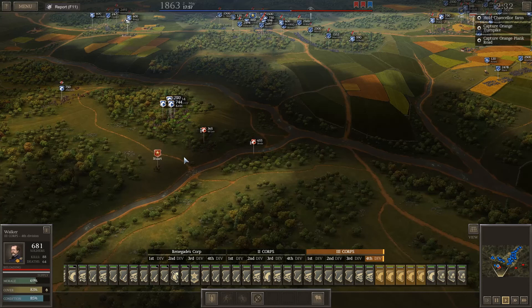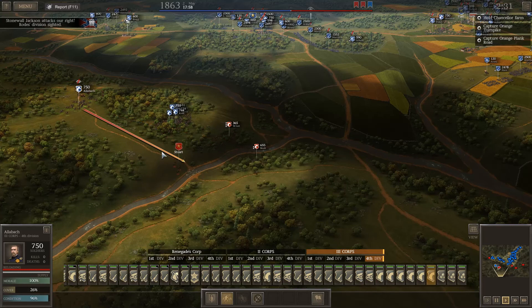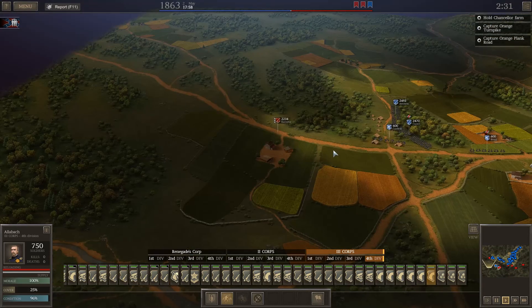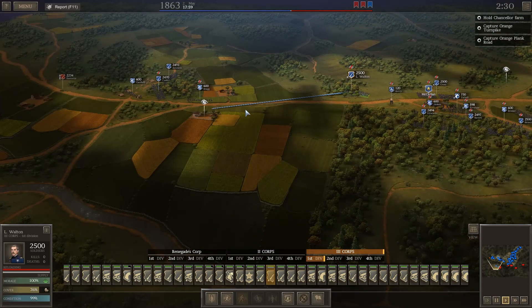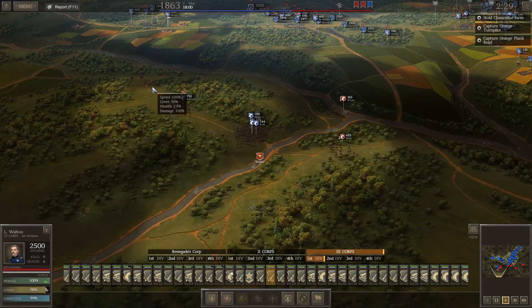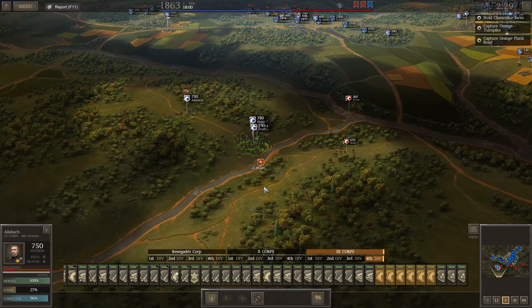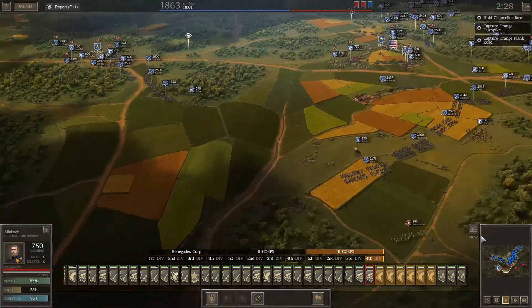This is Stewart's cavalry unit. Stonewall Jackson is attacking our right. I'm going to move this unit this way — Jackson has done what he always does, which is spring surprise attacks on you. If we can capture Stewart, kill Stewart, or drive him from the field, that's what we're going to do.